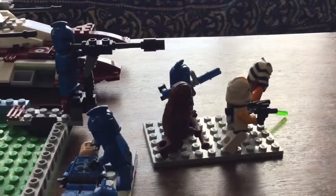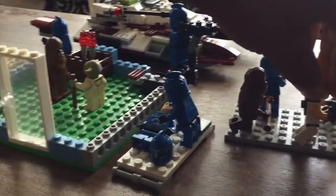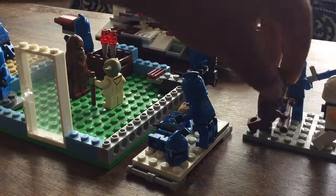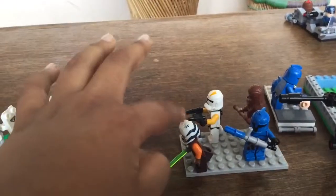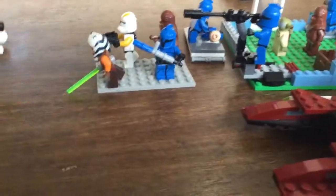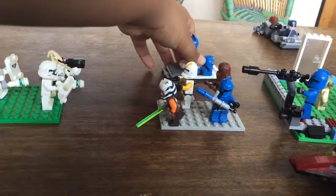Over here on this side we have Ahsoka Tano, this clone commander, a wookiee behind them, and this machine gun trooper. Here's the machine gun trooper, here's Ahsoka Tano, the clone commander, and this wookiee. Behind them there's this injured clone trooper.